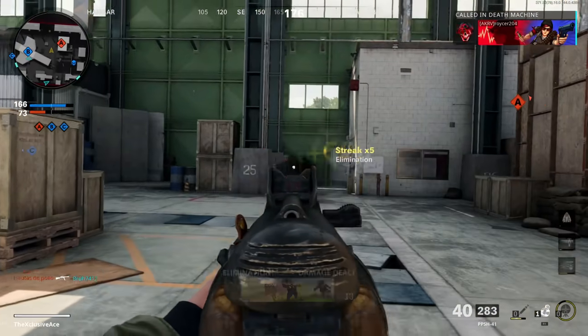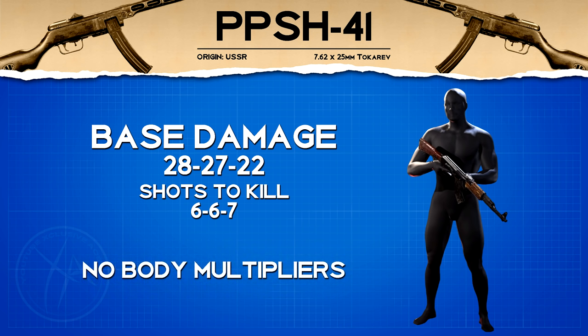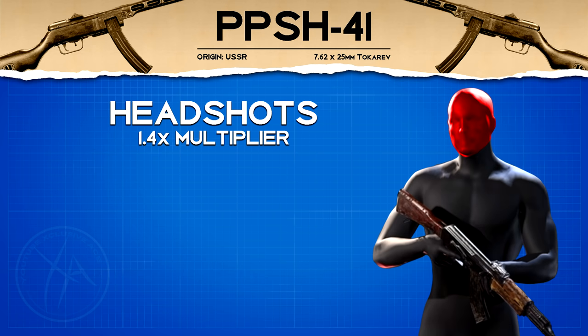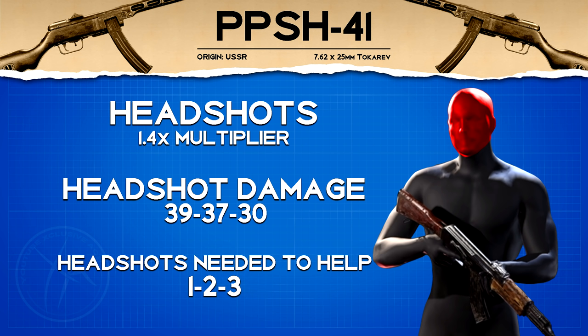Starting off as always, let's have a look at our damage profile which is 28, 27, 22, meaning this is going to be a six to seven shot kill to the body. There are no body multipliers with the PPSH, so you deal that same damage anywhere in the body aside from the head, which gets a 1.4 headshot multiplier. Up close, you only need to mix one single headshot with body shots to reduce the shots to kill. At mid-range it takes two headshots, and at longer ranges it takes three headshots mixed in with body shots.